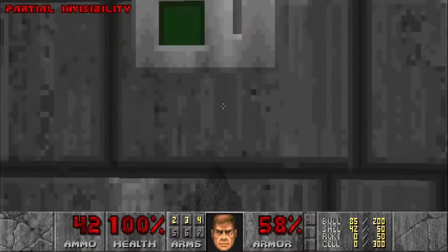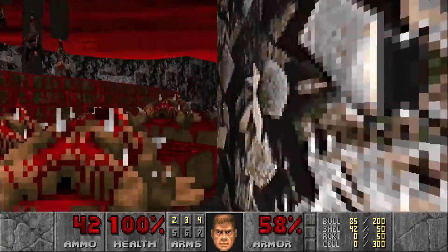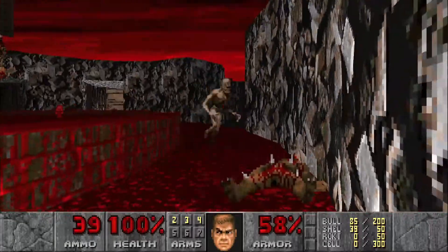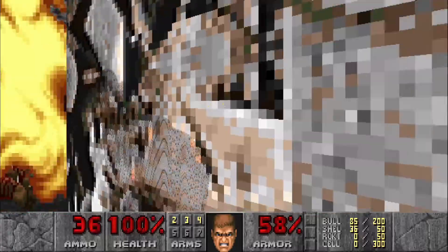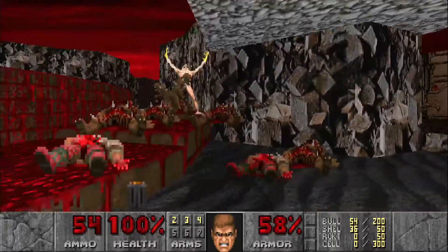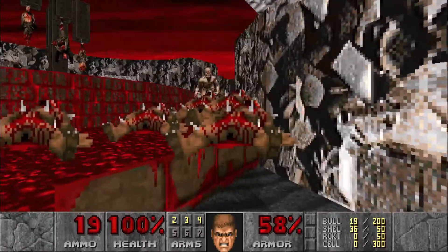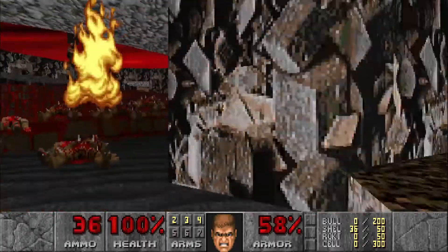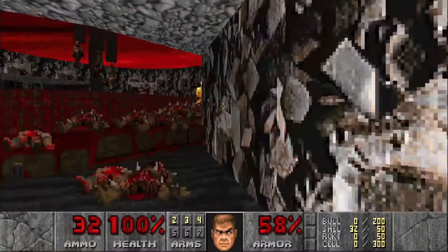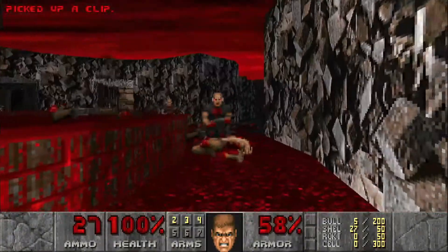All I like to do is grab the invisibility, hit this switch, and then run past them. We're just going to peekaboo shoot as much as we can. Of course he just wants to keep resurrecting stuff. There we go — and then we'll just take out all the shotgunners.